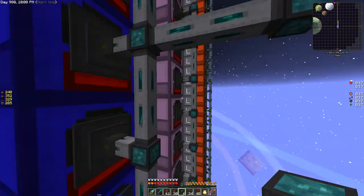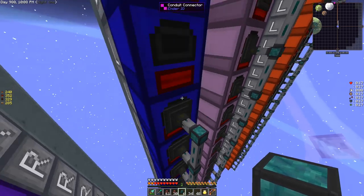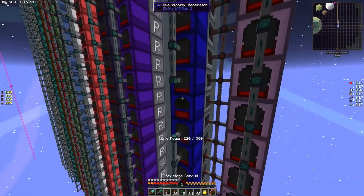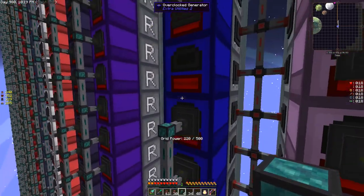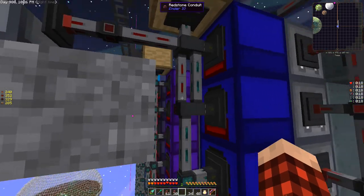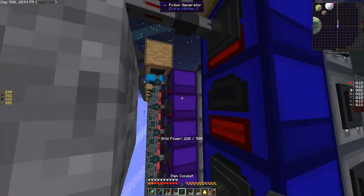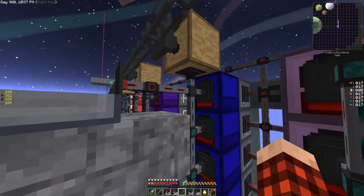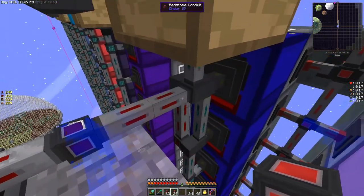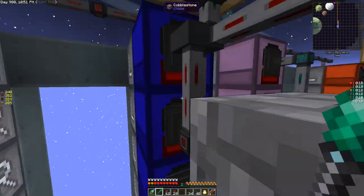It doesn't really matter what you try to put in there — it burns so fast you don't get any economies of scale. I'm getting a little lag here from messing with all these generators. I think this will essentially control the input for this guy. It might work — we could test it. But I hate this conduit thing.